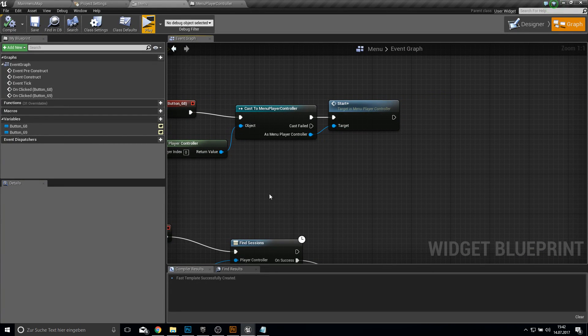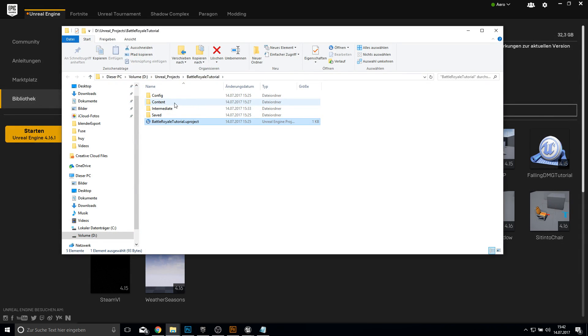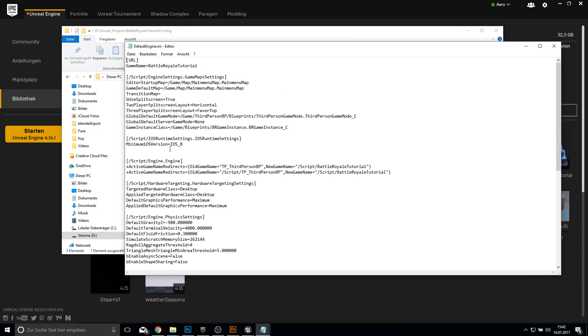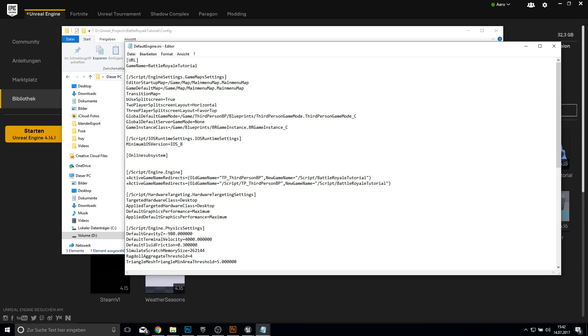The problem is the Default Engine INI. Open up your Config folder and the Engine INI. We want to write down the Online Subsystem section. Type in DefaultPlatformService equals NULL — we don't want to use any subsystem except the Unreal Engine developer online subsystem for now. We'll later change this to Steam. Close and save it.